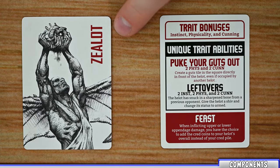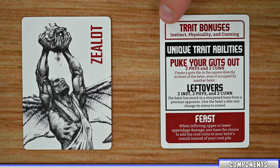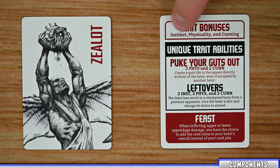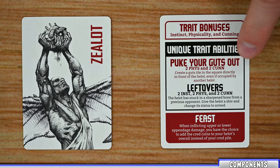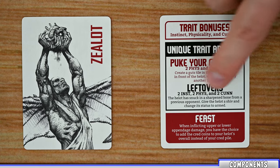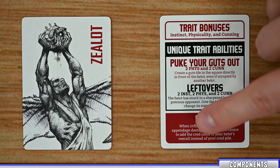The next deck of cards are the helots, and there's going to be four different helots included in the core game. Each one of these on the front lists the name of that helot, and on the back is a number of different features. Each helot will have bonus traits which you will increase during setup, and then they're going to have unique trait abilities — two different unique traits each with its own name, the trait points you have to spend to activate it, and the effects of that activation. Finally, at the bottom of the card is an innate ability that the helot has and how it works.